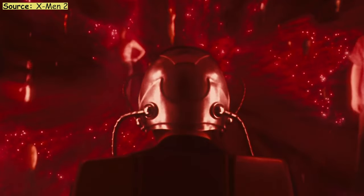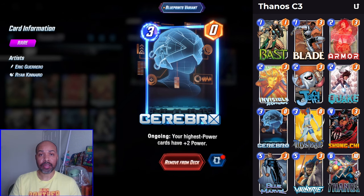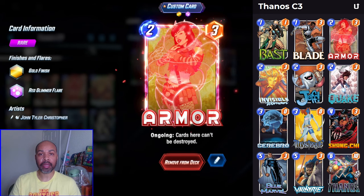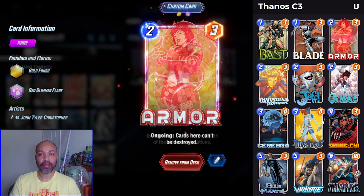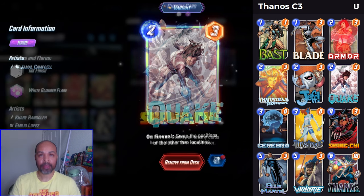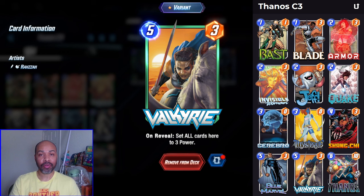We are combining Thanos with Cerebro, believe it or not. C3 specifically has a lot of good, solid tech cards you can use. The ones in my collection include Armor, who can protect your stones and fight back against any destroy matchups. Quake, who is just the scammer of all cubes. We can't leave out Shang-Chi. And then a personal favorite of mine who I don't use often enough — Valkyrie.